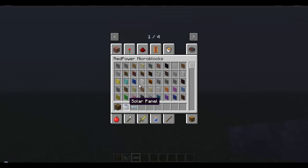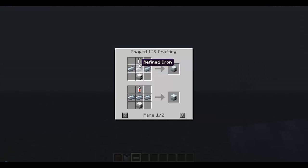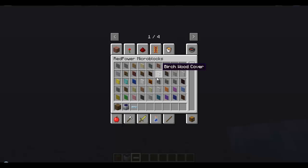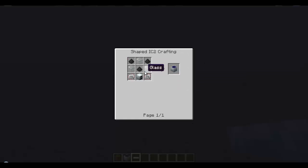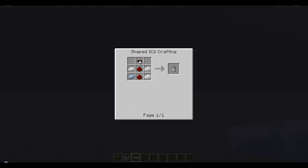And the generator is just three refined iron, a battery, and an iron furnace. The iron furnace is just the same as a normal stone furnace, just made of iron. For the battery, you need more tin and copper cables and redstone.